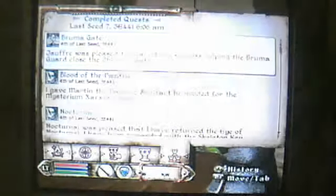Okay, anyways, we're gonna do the Frostcrag Spire glitch, or whatever, the Wizard's Tower glitch. Other people on YouTube have done this — I'm just gonna re-do it.